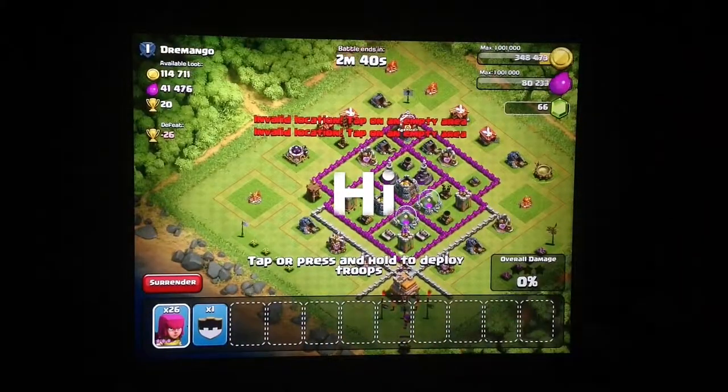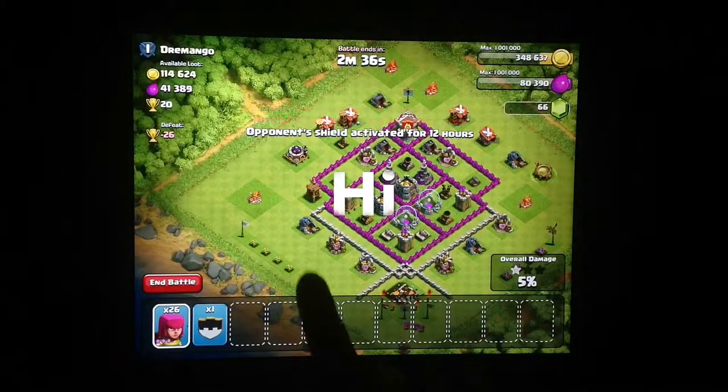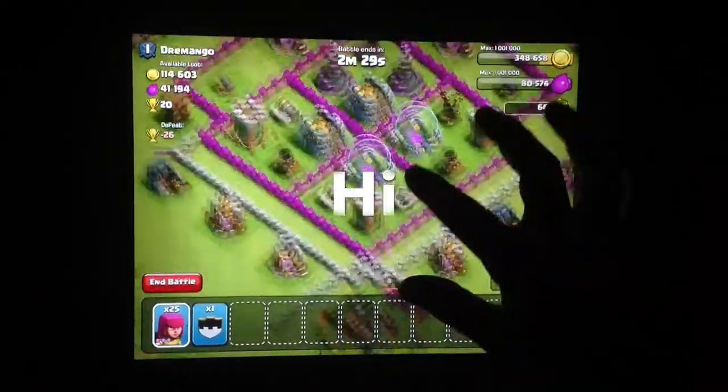I'm sorry if you're watching this, but it's kind of a stupid base. It's not good to leave your town hall on the outside. Let's see if we can pick off some money. Oh my god, all this stuff is here — you can see it's level 10 storages.